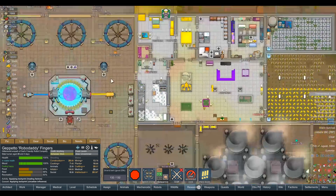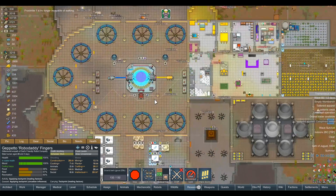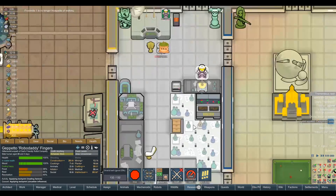We'll also have to make sure we always have something like 30,000 silver in storage at all times.